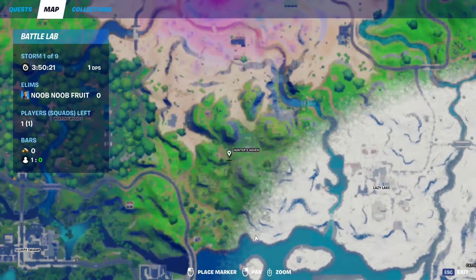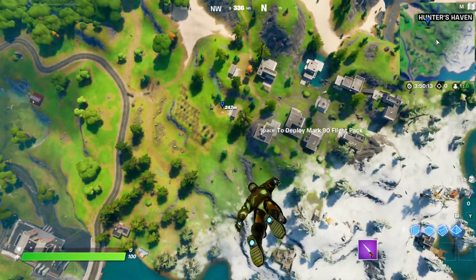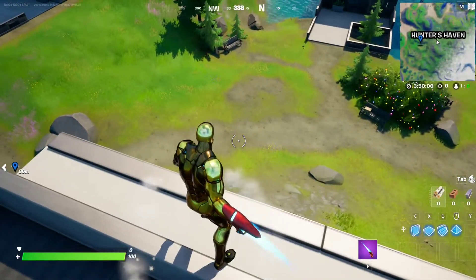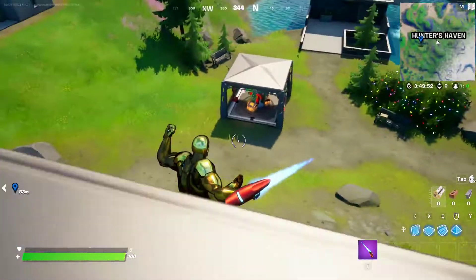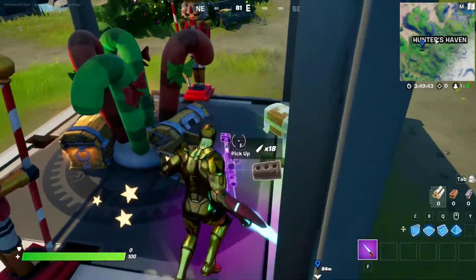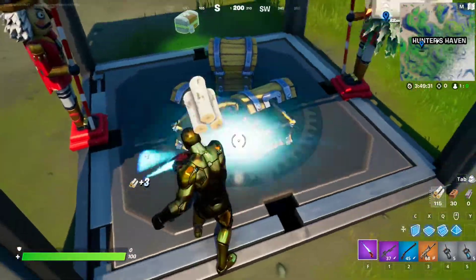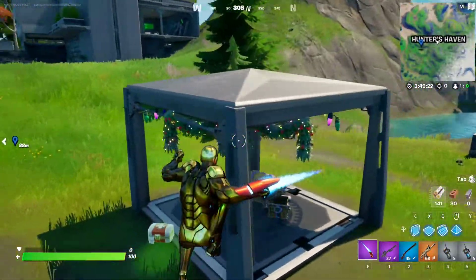The next location is going to be right here, right next to Hunter's Haven, right around this spot. Let me ping it correctly. There they are — finally, they're not bugged out anymore. Yeah, I heard about this — sometimes it does not spawn IO guards, but it spawns a Christmas present which is often chests. Let's see if we destroy this, does anything happen? Nothing happens. That's quite cool, not very good for our mission, but quite cool.